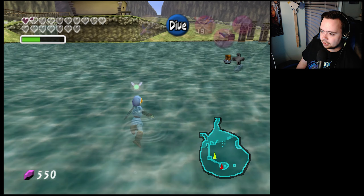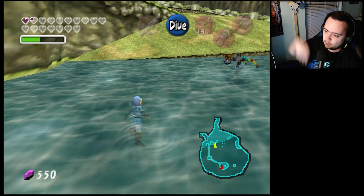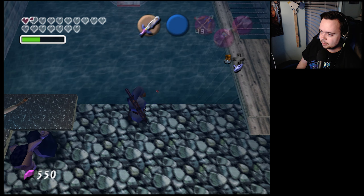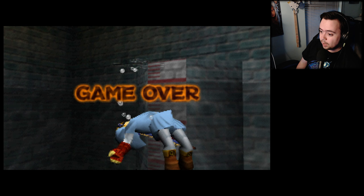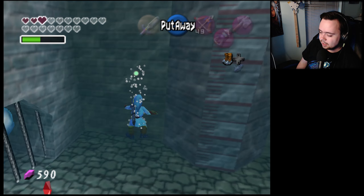We can also get into the freaking water temple and the piece of heart treasure at the bottom of Jabu's lake. But we're going to do this first because we can get into the water temple. I think with that being said, the water temple is going to be vanilla because we've seen all the other dungeons, right? Oh crap — I died.